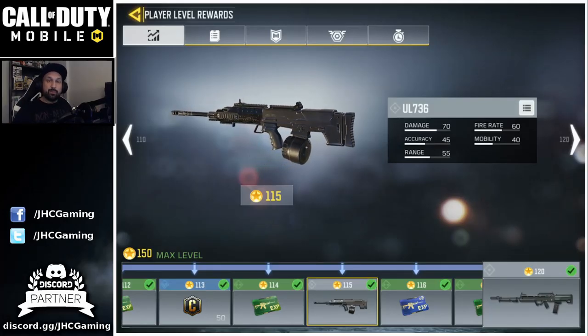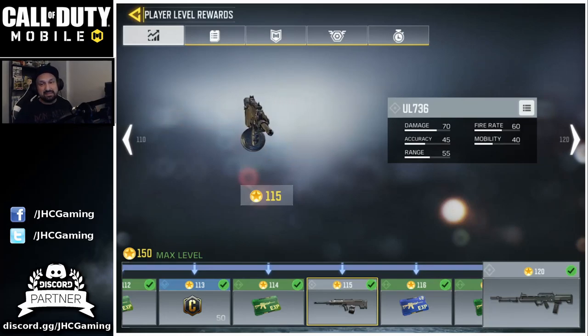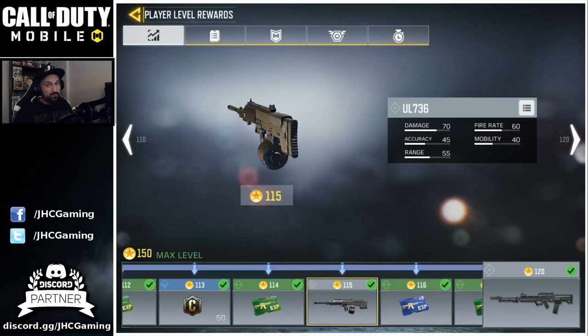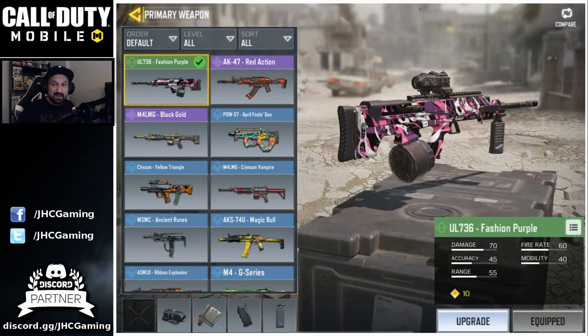Hey, what's up guys, Johnny here. I'm back with more Call of Duty Mobile. Today we take a look at the UL 736 LMG — it's one of the weapons you unlock super late in the game at level 115. I'm using the purple fashion skin; I don't remember where I got that one but it looks pretty cool.